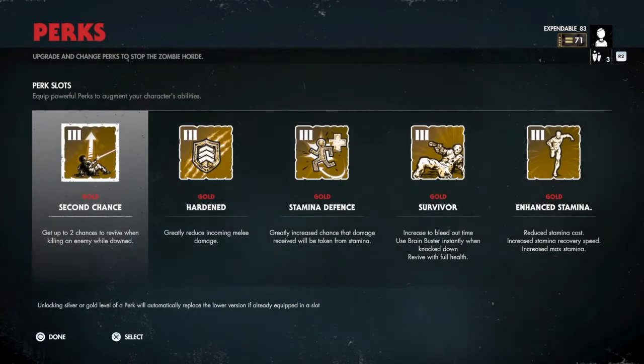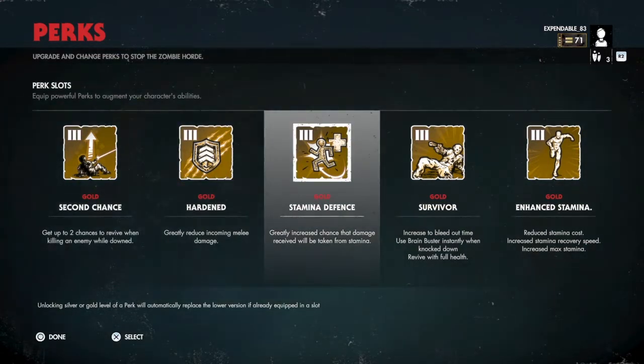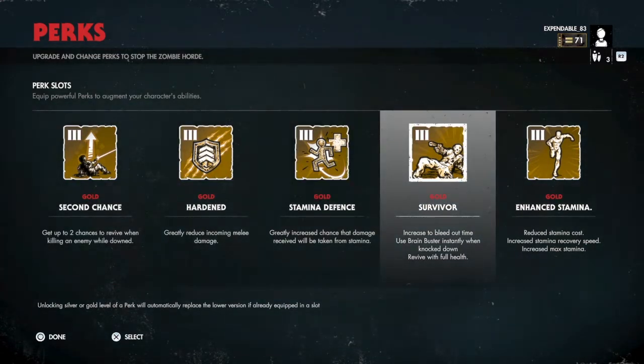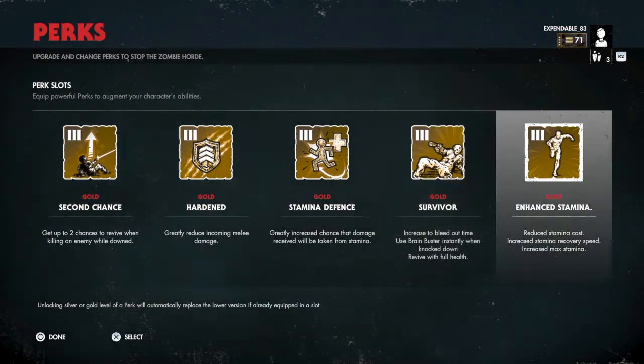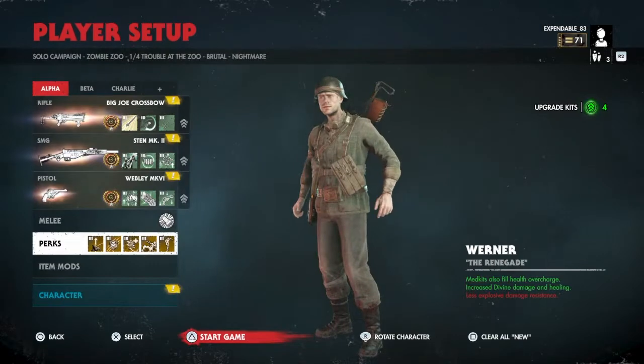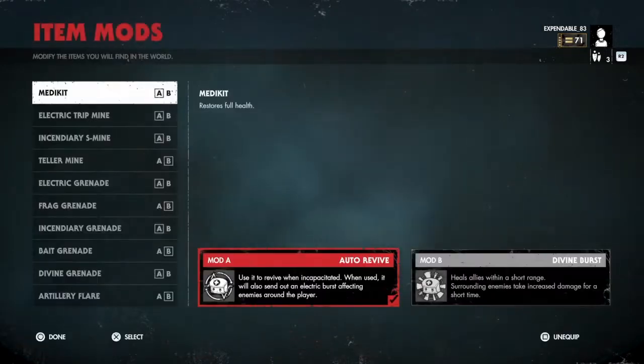The perks I'm currently running are second chance, hardened stamina defense, and survivor. Survivor was a key change from my previous run because when you pick yourself up with second chance you're going to instantly get knocked down, so I added this in to add some extra survivability. It also works well with stamina defense.